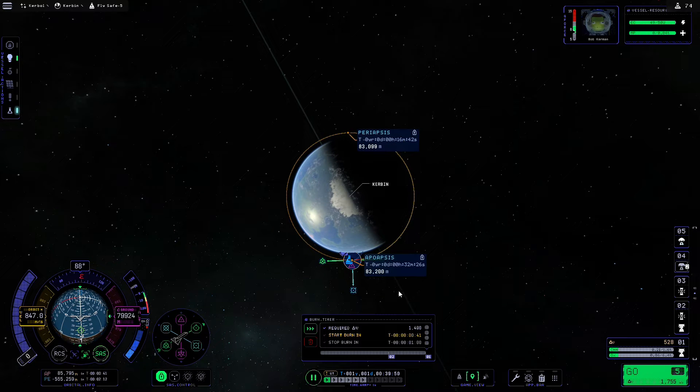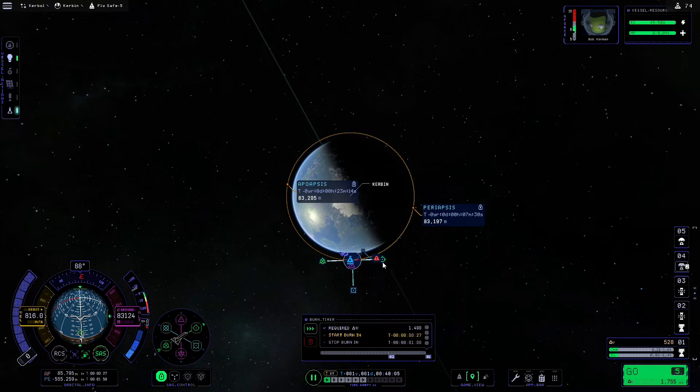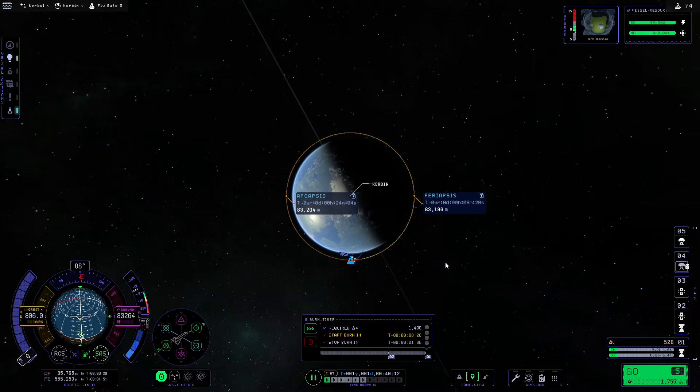Once it's there you can see our periapsis and apoapsis are now reading 83. If there's still a difference, just play around with the retrograde arrow to get it back to 90 degrees — it can be a bit finicky but that should do the trick. Now the next thing we need to do is point the rocket at the maneuver marker, so we'll hit maneuver on the SAS control bar.